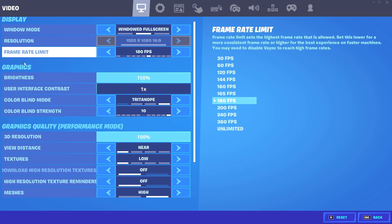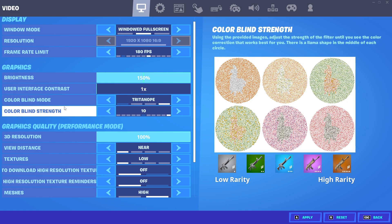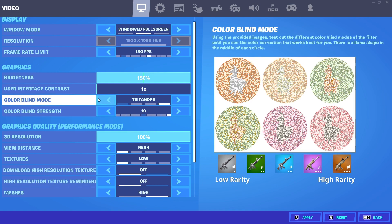For graphic settings, I play on 150 brightness and 1 user contrast. I use Tritanopia colorblind mode — I've found this is the best for this season and I've always used it.